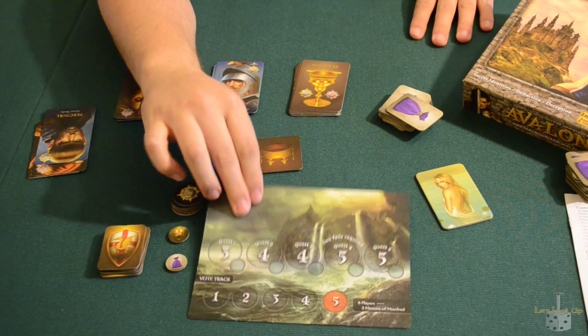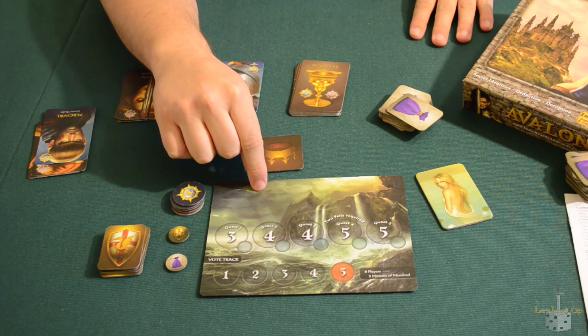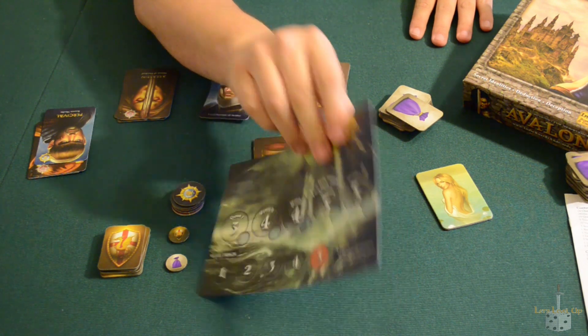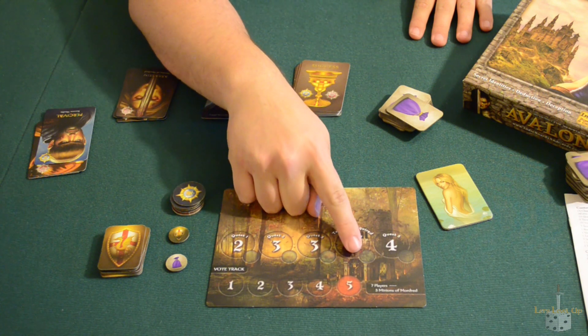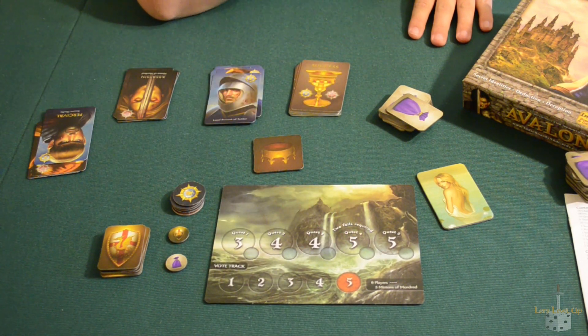If you look here, this is the tableau. You will pick the tableau depending on the number of players you have playing. This game plays 5 to 10 players, and there will be a number in the bottom right-hand corner of the tableau. These are double-sided, so just flip it over if it's not correct. For instance, this side is for 7 players, whereas the other side is for 8. It will also tell you the number of Minions of Mordred that are going to be present.